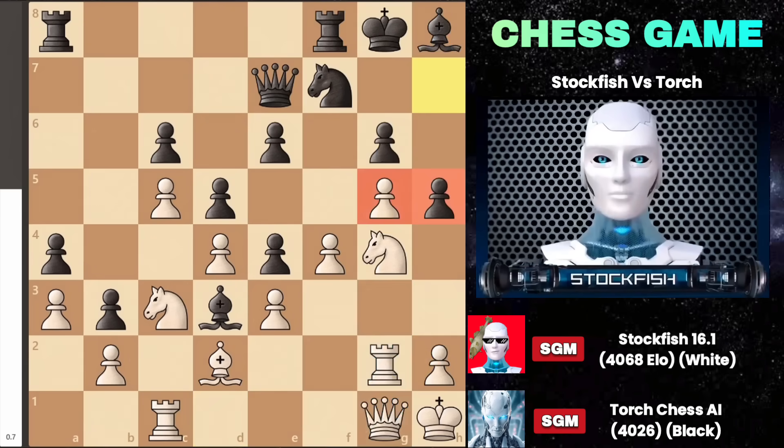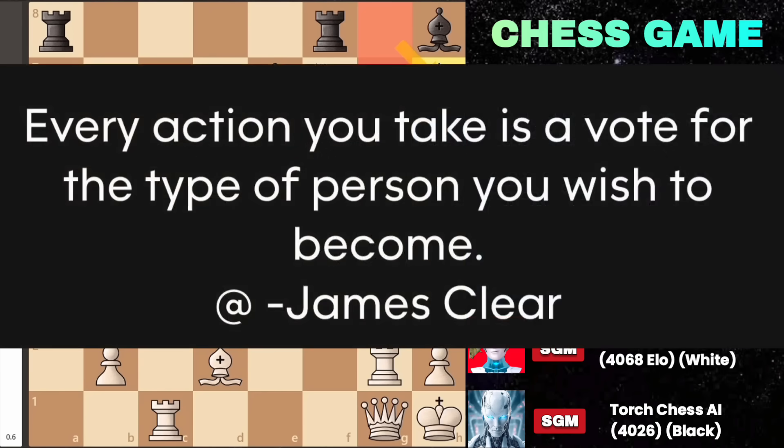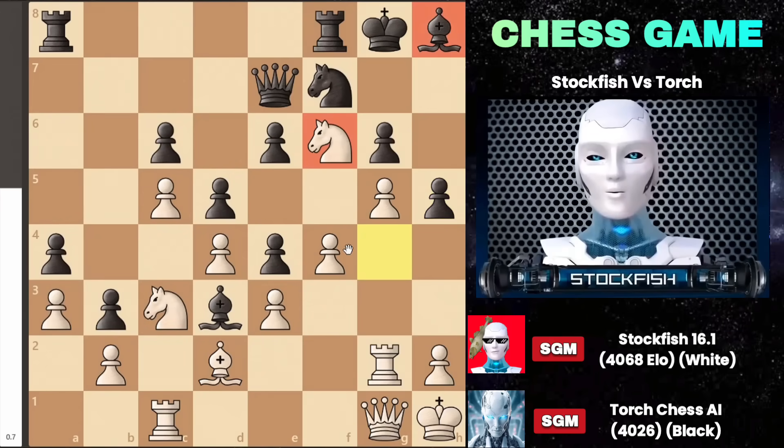Black then played pawn to h5, which is a significant commitment — it can become either problematic or fortunate for him. While capturing the pawn on h6 may seem tempting, it's not advantageous because the black king can easily move to h7, and the pawn on h6 serves as a protective barrier, known as an umbrella pawn. Instead of capturing, I opted to strike on the kingside by moving my knight to f6, delivering a check.